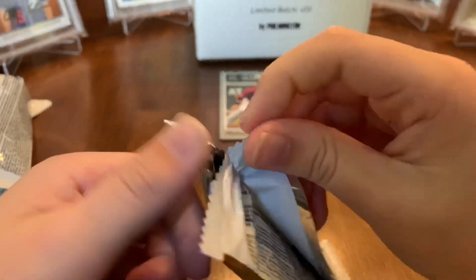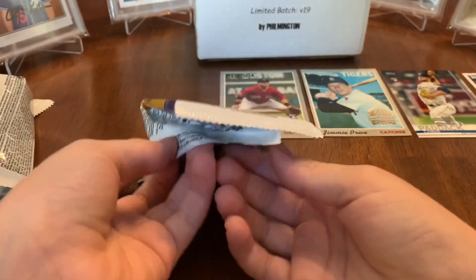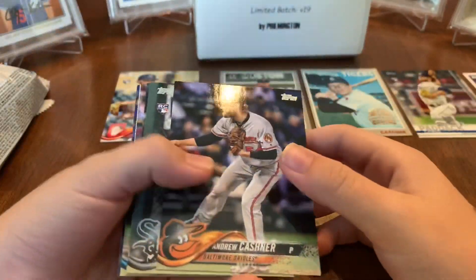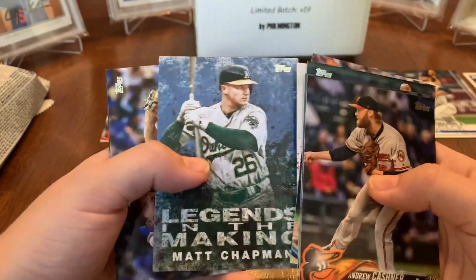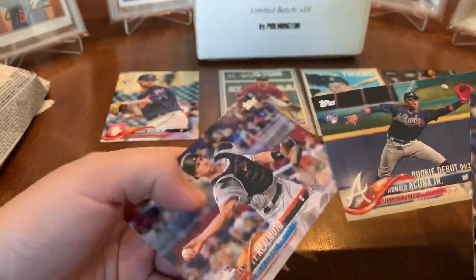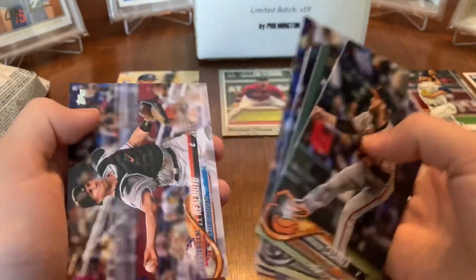Going into the 2018 Update — who are you looking for? Juan Soto and the Ronald Acuna Junior rookie. There's a Shane Beaver — that's a good rookie. Andrew Kashner, Daniel Panaka, Jordan Lyles, Paul Dijon, Matt Chapman — that's good. Danny Ficar, Ronald Acuna rookie debut! It's not as good as the actual Ronald Acuna rookie card, but that's still a good one — it's the one where he had the red gloves. JT Realmuto.